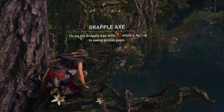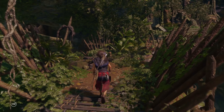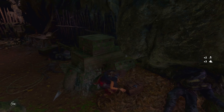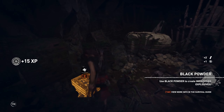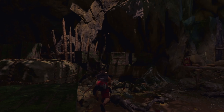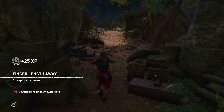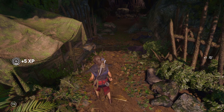We need to get all of the gold that we can. Let's check this cave — there is a lot of boxes here and one dead guy waiting for us. And here we have another survival cache, and another artifact. This place is full of stuff, so we better not miss something.